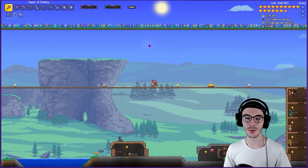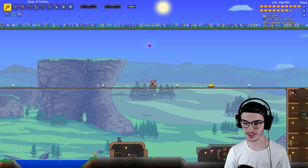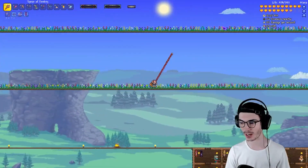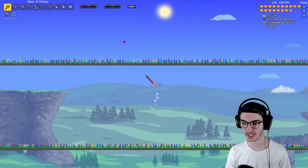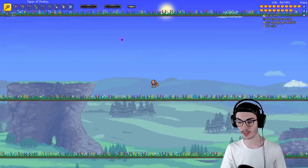What is up everyone, my name is Cargo, welcome back to Calamity Rogue, series number 19. We are so excited for today because I have some new weapons in mind I would like to get, and also we're gonna be taking on Astrum Auris - which I have no idea if that's said correctly.